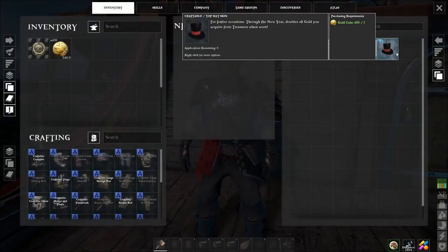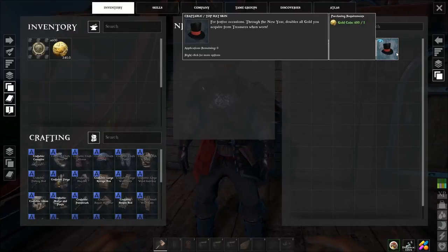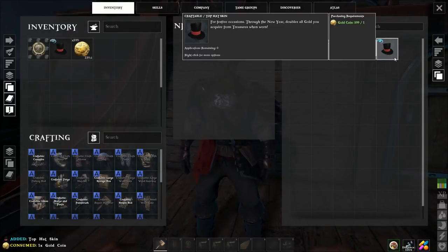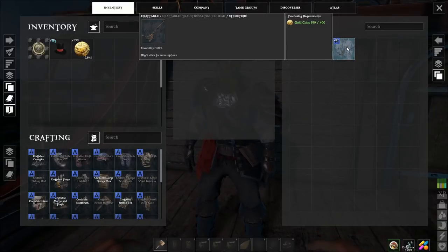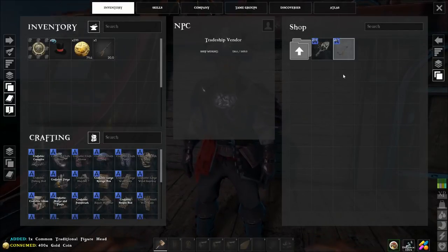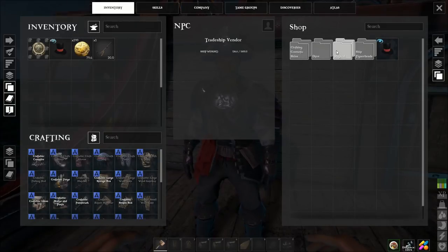Once you access the shop you'll see that there are some cosmetic items. Currently there is a temporary item for a promotion — the top hat that doubles the gold you get. They also have two figurehead items for 400 gold each that you can mount on the front of your ship.